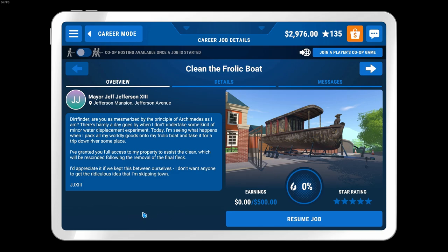It's been a nice ride. Alright, we've got one job today available to us — this is the only job available. Clean the Frolic boat. This is the mayor's boat. If you've been following along, we cleaned the mayor's house, and now he wants us to clean his boat. This job only pays $500.